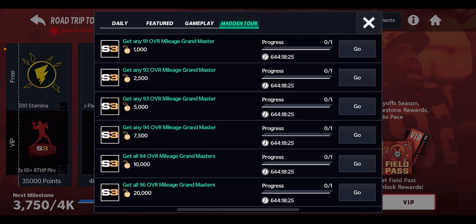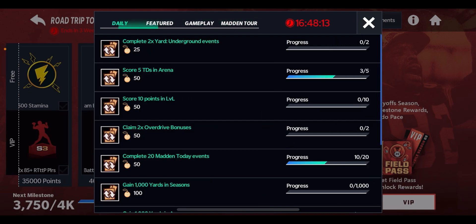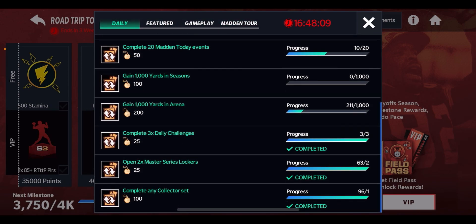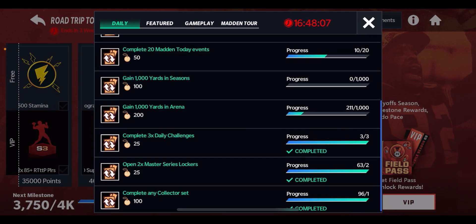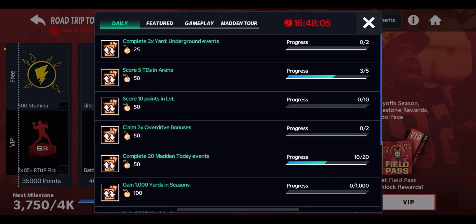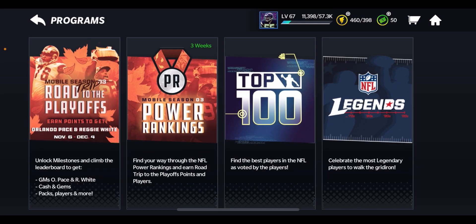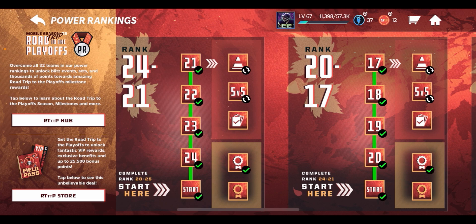When you get a 94 overall you get 7,500 points, and when you get all the 94s you get 10,000. When you get all the 96s you get 20,000 — though those are probably for players who spend a lot of money. Daily challenges can also help; it's not a ton, but it does add up, so make sure you're doing your dailies as well.